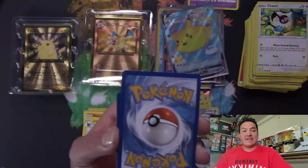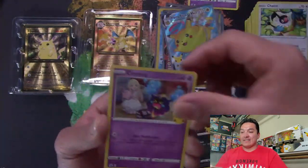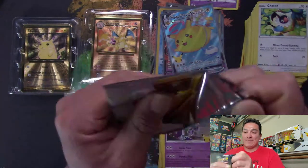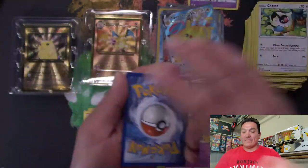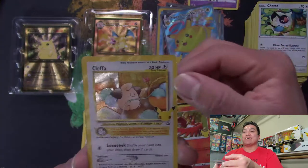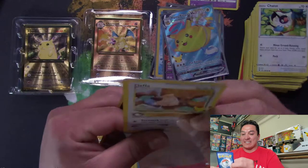Congrats to anybody that gets all the online code cards. Next pack: Zekrom, Ivysaur, Cosmog, Lunala. Can we do another Charizard video? Come on — pull another Charizard. Next pack: Groudon, Ho-Oh, and another Cleffa! I tried so hard to pull this card and now I'm pulling doubles. Pikachu — I am speechless. This box right here.